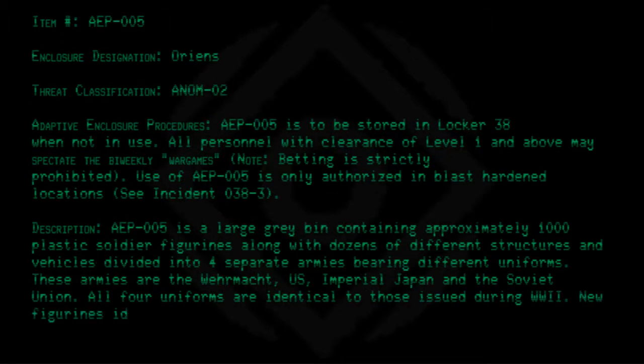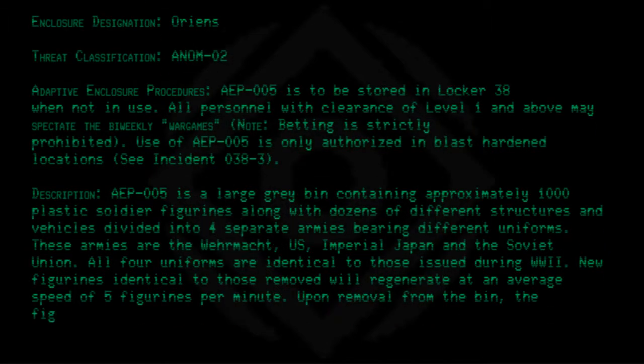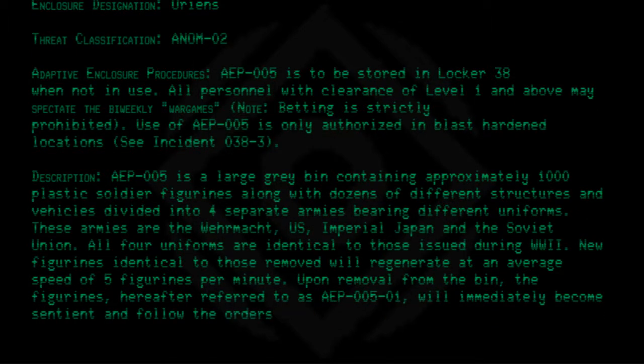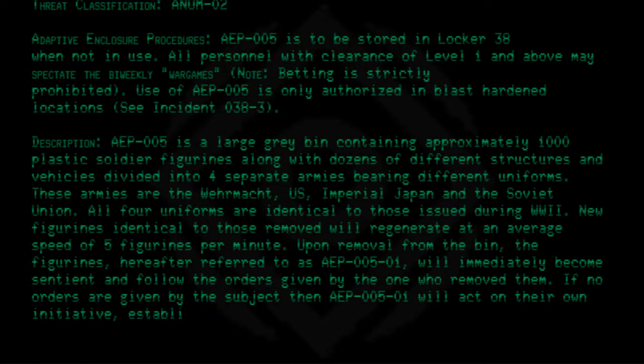New figurines identical to those removed will regenerate at an average speed of five figurines per minute. Upon removal from the bin, the figurines — hereafter referred to as AEP-005-01 — will immediately become sentient and follow the orders given by the one who removed them. If no orders are given, AEP-005-01 will act on their own initiative, establishing a chain of command.